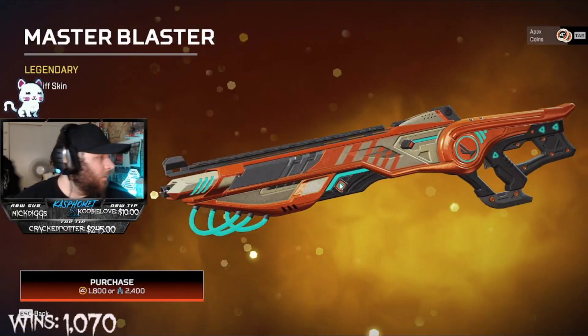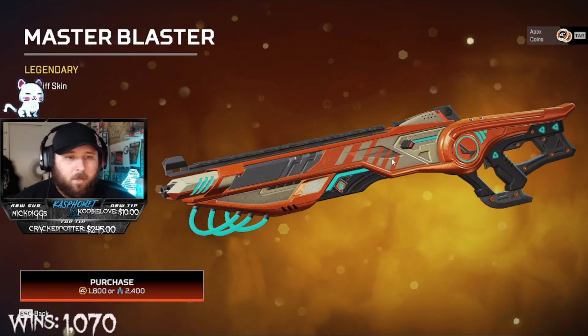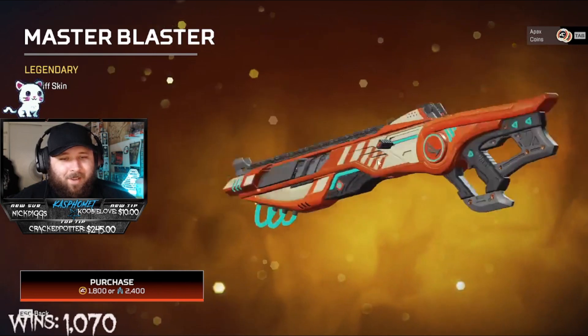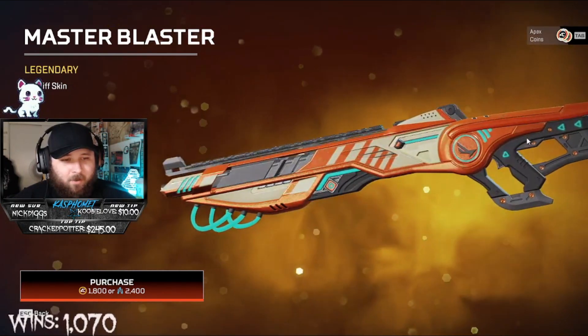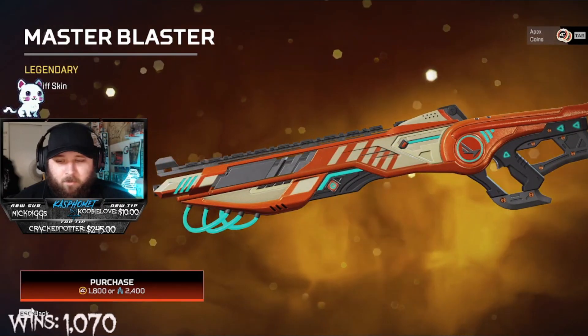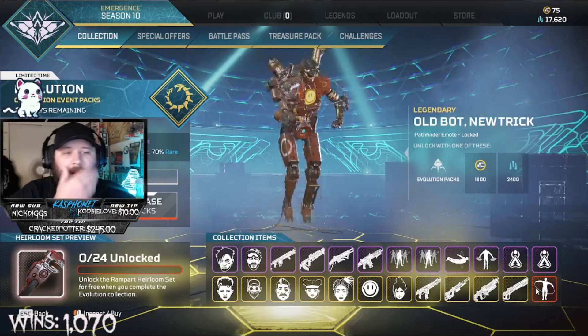This one feels just like a recolor of the primary skin. This one threw me off — I wasn't sure what gun it was for at first. It says Mastiff right there but I was so confused. It kind of looks like a nerf gun or a squirt gun, which is kind of cool. And then another emote for Pathfinder.